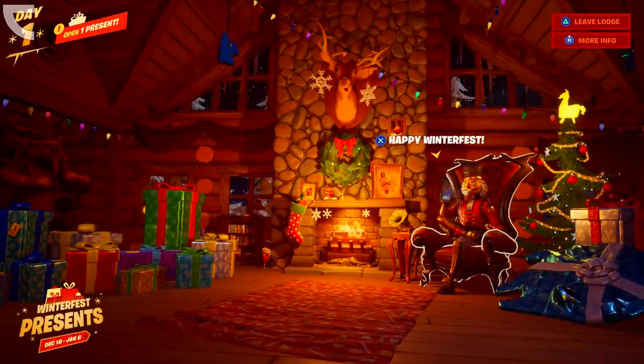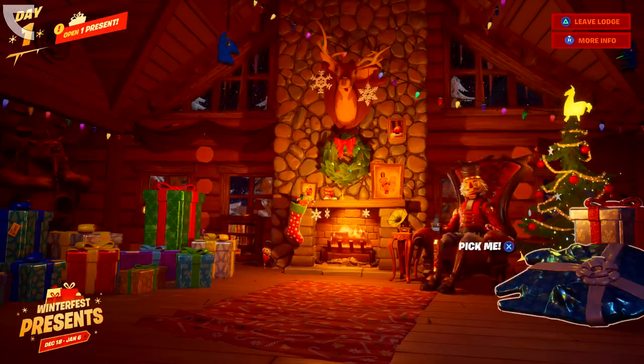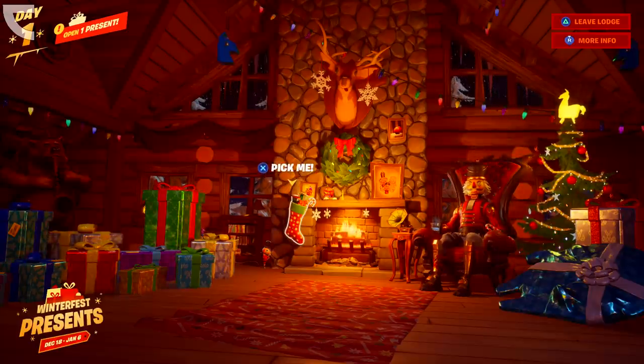After getting the welcome screen, you'll be inside of the Winterfest Cabin. Here you'll be able to unwrap presents, discover secrets, and warm up before playing your first game of the day.